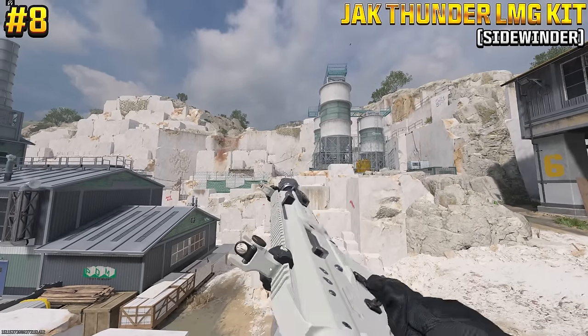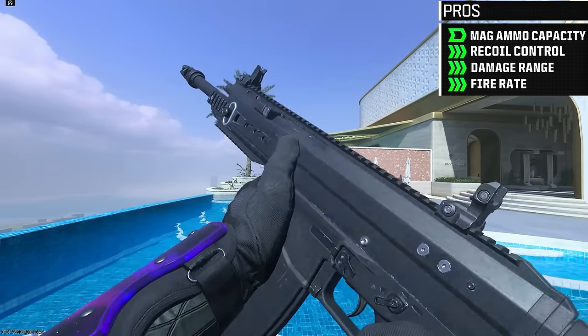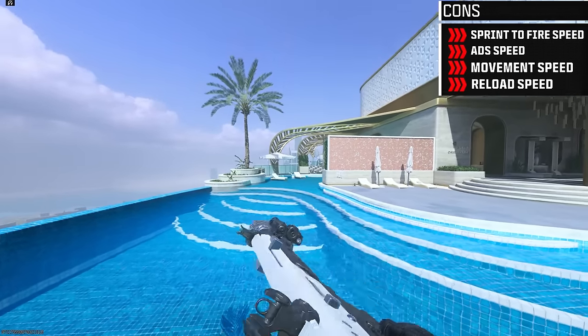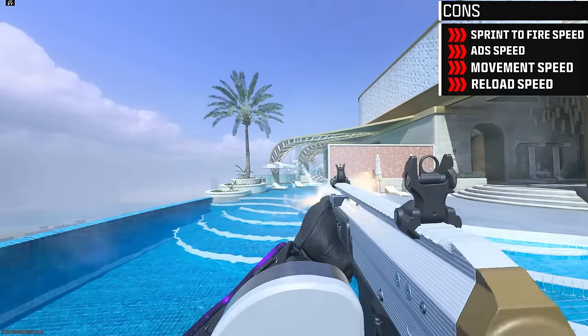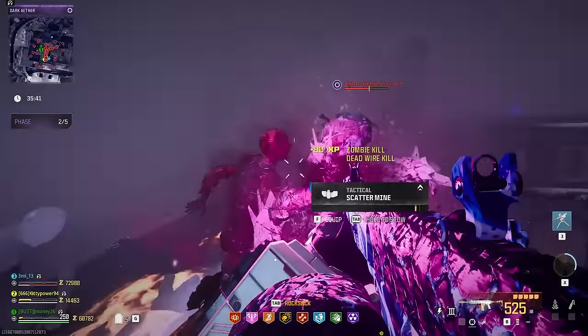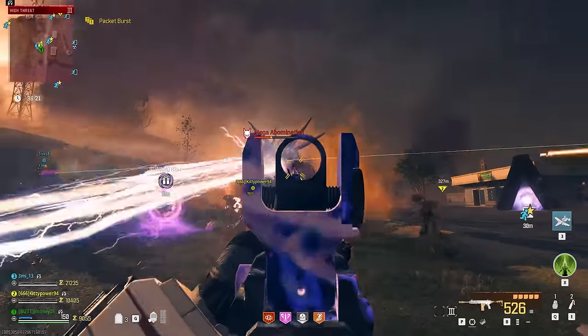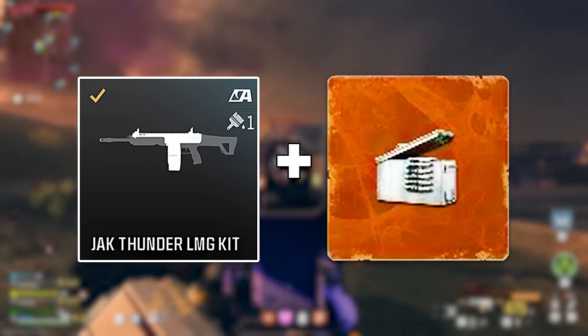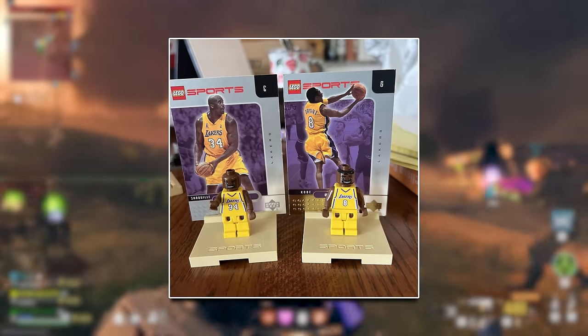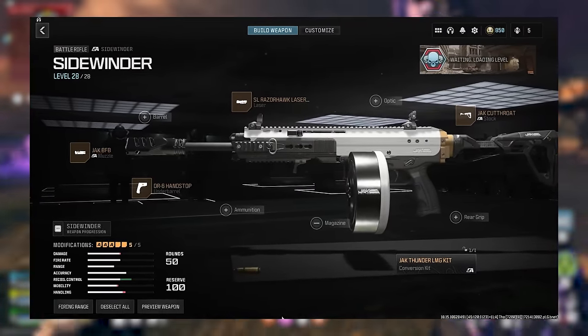At number 8, we have the Jack Thunder LMG kit for the Sidewinder. This AMP not only transforms the Sidewinder into an LMG, but it also has a unique ability where its fire rate increases the longer you shoot it. This makes finding a nice spot to hold up at all the more satisfying when you can just melt through hordes of zombies with ease, and it helps you rack up serious damage on bosses. Pairing this kit with Mag of Holding is like pairing Prime Kobe with Shaq — it's just a nasty combo. And here's the build I recommend for the Jack Thunder LMG kit.